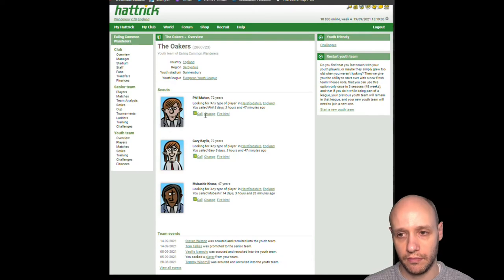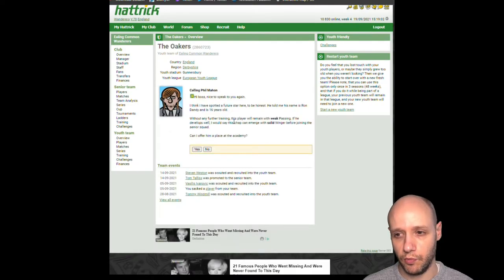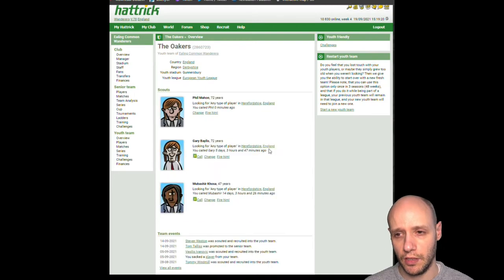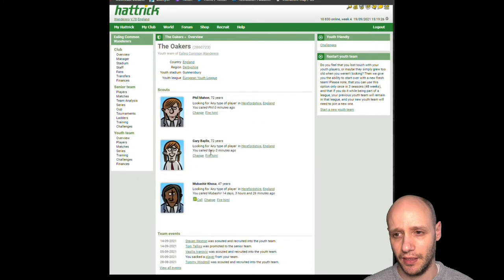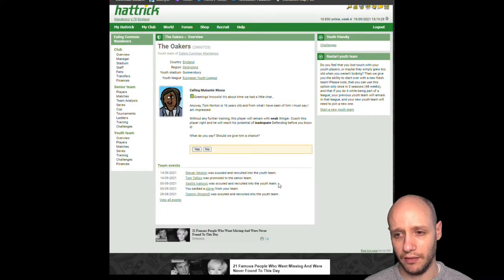Second youth pool of this video. We've got a 16-year-old, weak, solid winger. I don't think I'd take him because of his weak passing — there's nothing else going for him and he's 16. If he was 15 with a solid winger rating, I'd take him, but we're going to say no. Next call — 16, inadequate, weak, weak. No. And then a 16-year-old, weak, inadequate defending. It's our last choice, so we're going to take him.